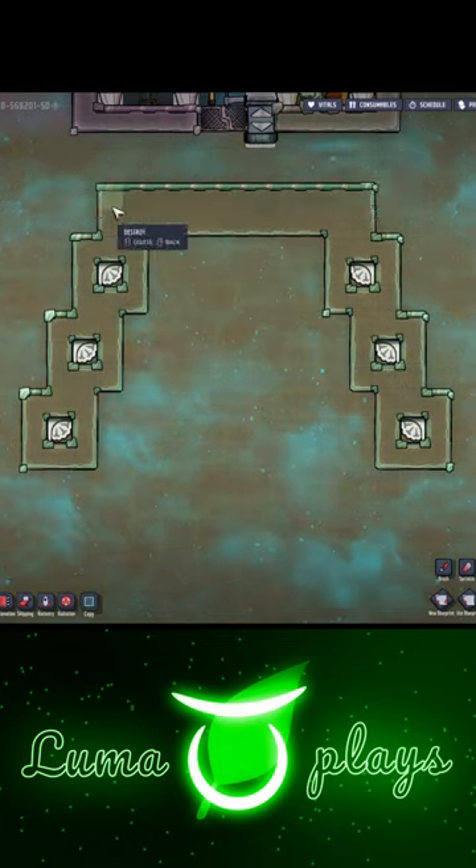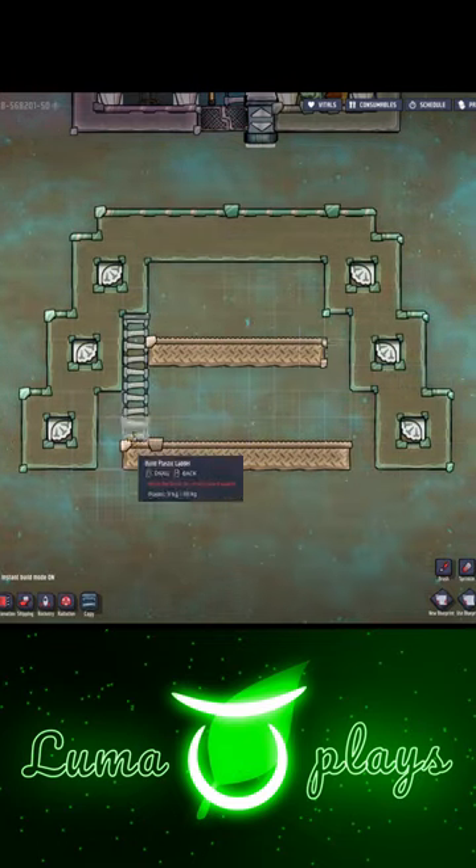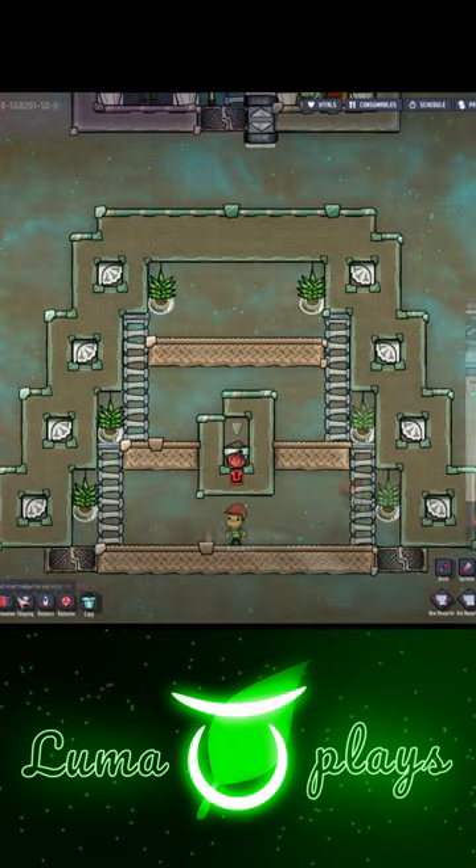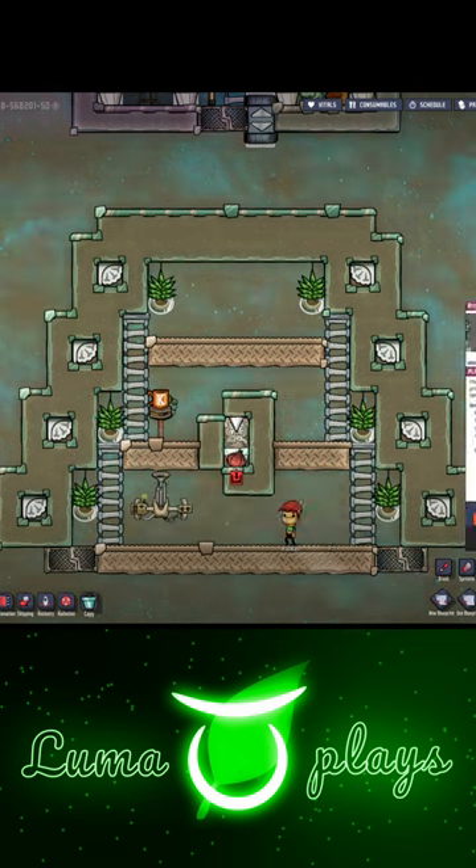Coming up with new designs for Oxygen Not Included isn't always going smoothly. This time I knew what kind of material I wanted to use, but I wasn't sure about the overall composition. Once I figured out the focus point of the room, the rest pretty much went on their own.